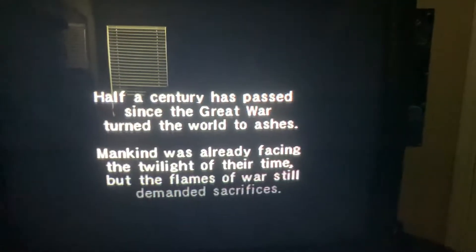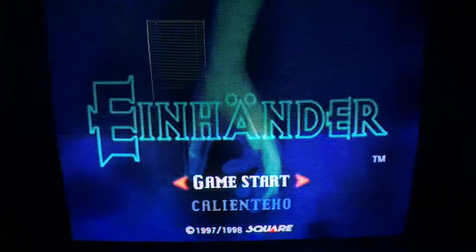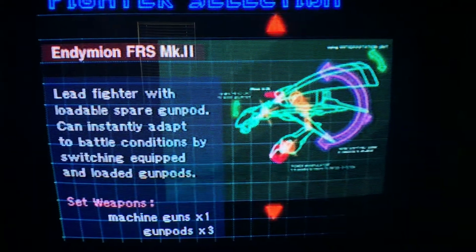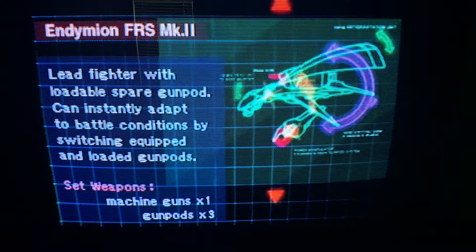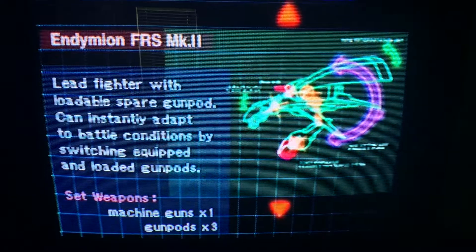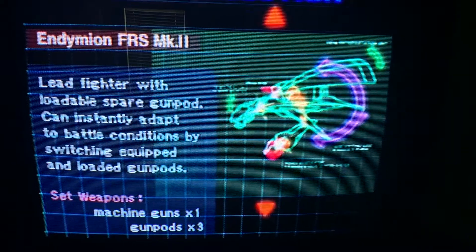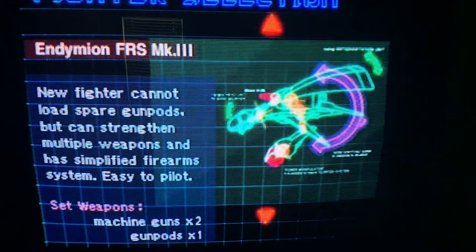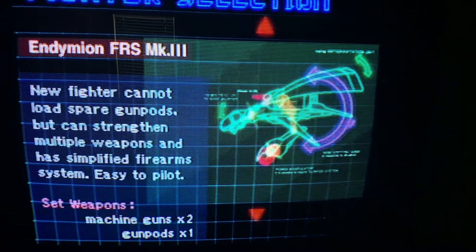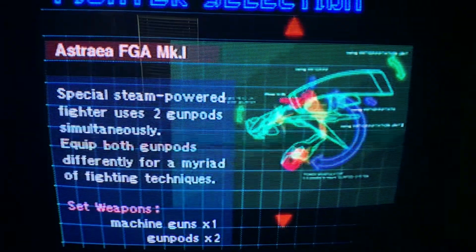I unlocked all the gun pods in Einhander, so let's check them out. There are originally three ships to choose from. This first one has a standard machine gun but has three gun pods, so you can technically have four different weapons. This second one is the easiest to use - it can only equip one gun pod but always has two machine guns that never run out, so it's pretty good for most situations.